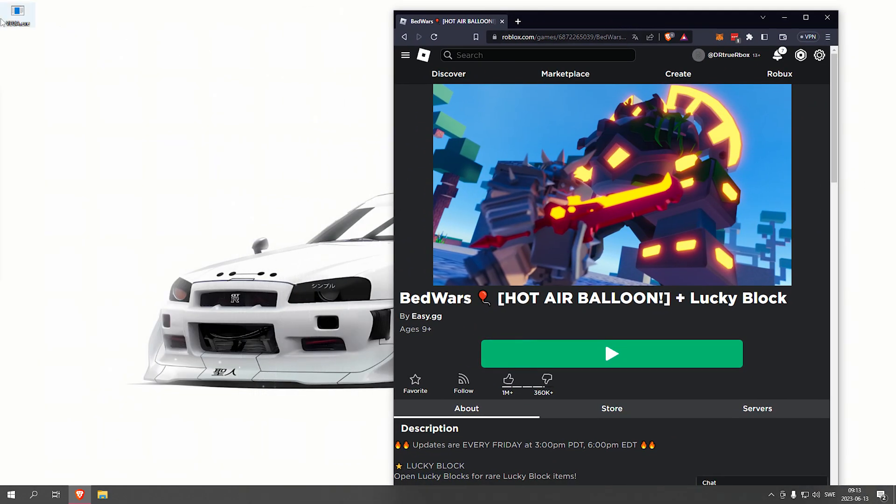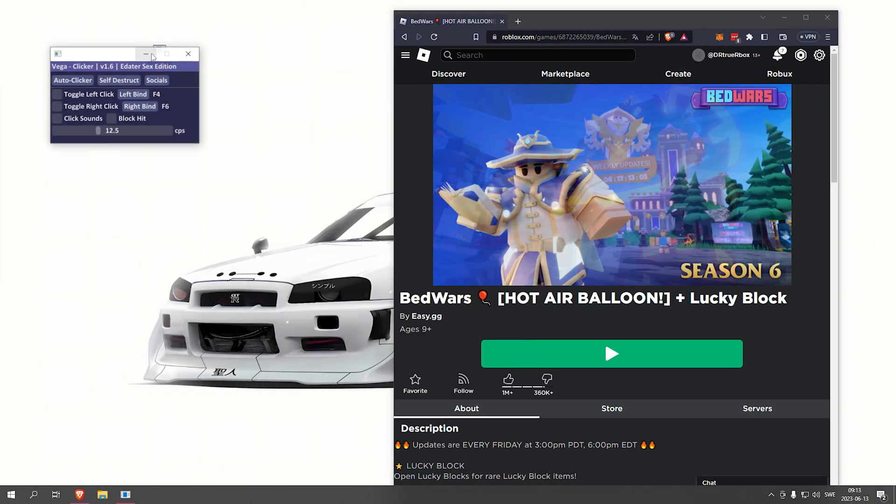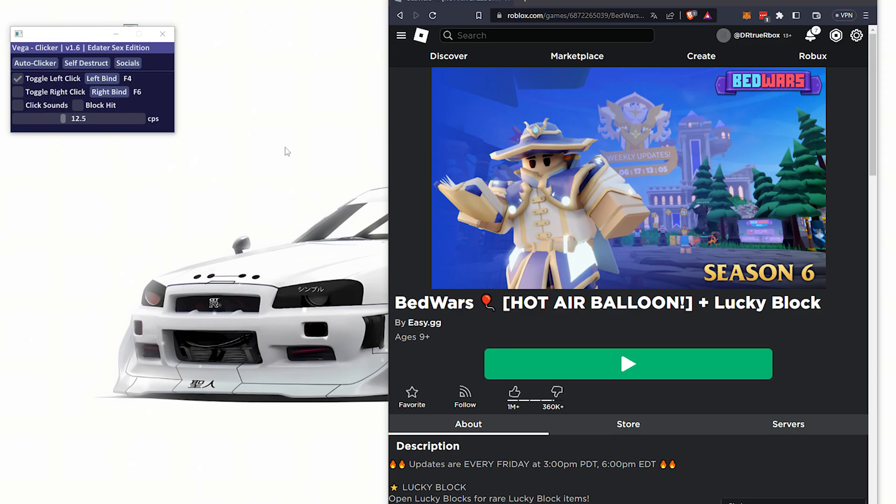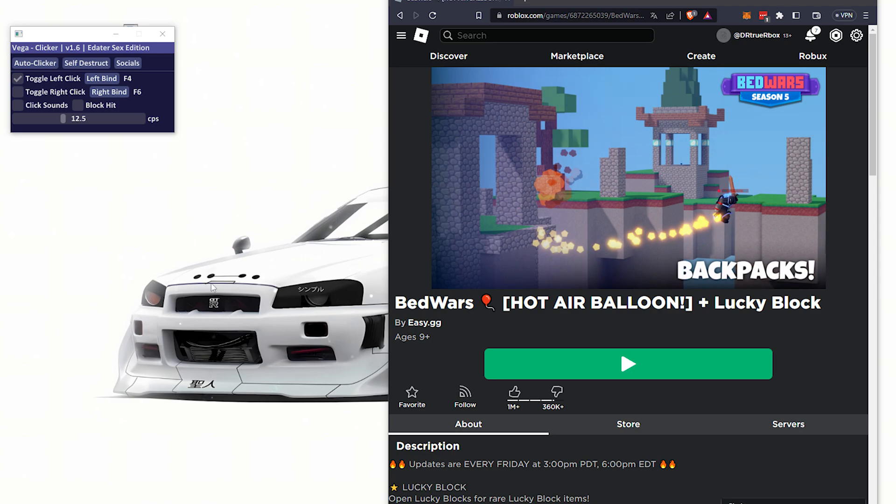The autoclicker that works for this is called Vega. Just simply toggle it and it will autoclick. See, if I turn it off I can do this, but if I turn it on it doesn't work — because it's autoclicking.